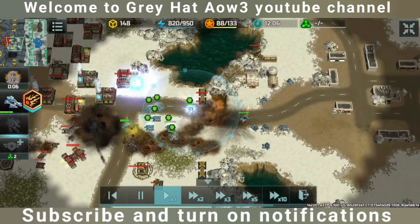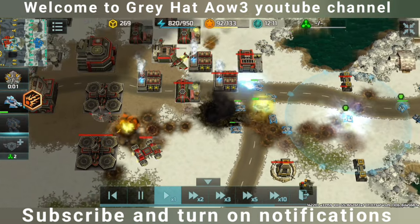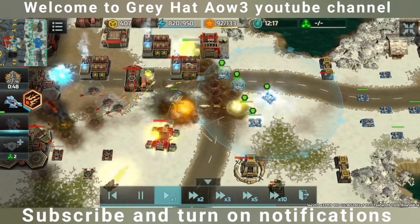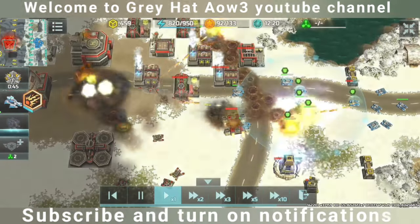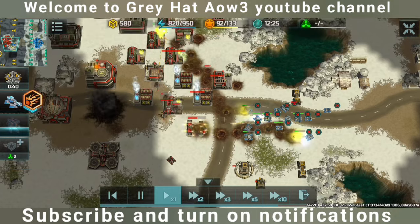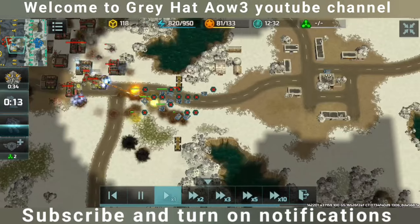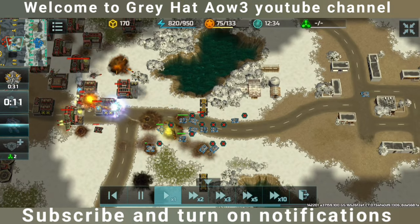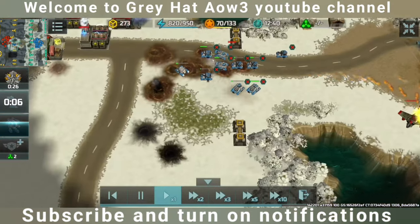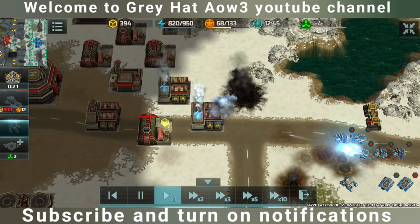The opponent is using one Albatross, and also using some Dragonflies and Leviton with Jaguars and Frothy Pines. My Solaris is destroyed and the opponent is using Albatrosses. I am trying to destroy these buildings.